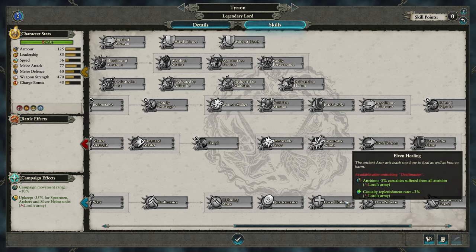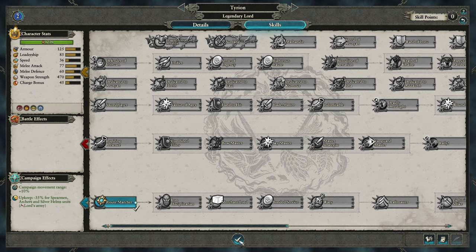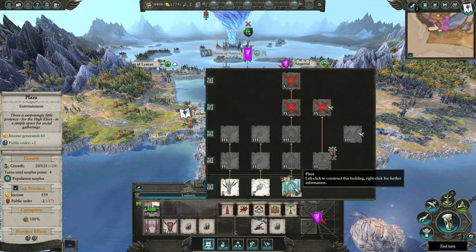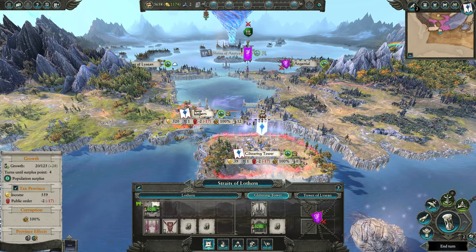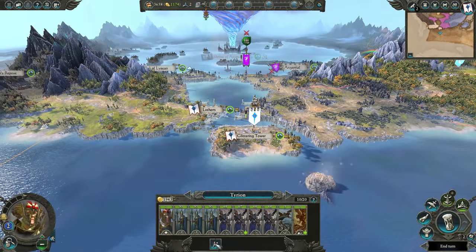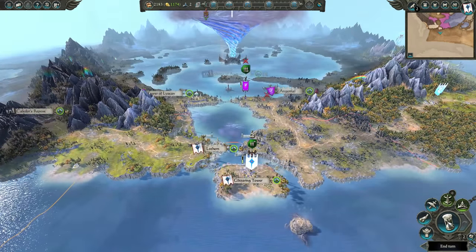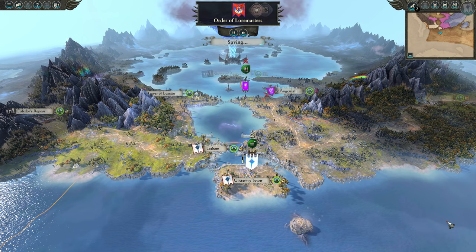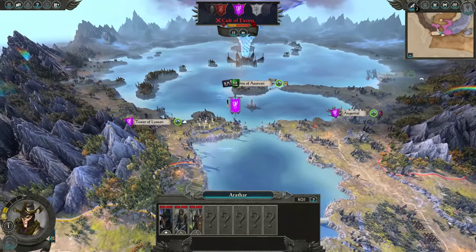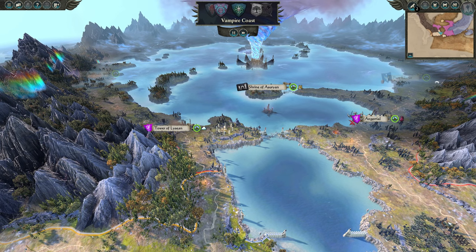I wouldn't suggest choosing any bonuses that give you more negative public order. The High Elves already have a very difficult public order situation — when they issue an edict of any sort, they can't get public order, they can only get growth. Go ahead and give yourself a public order building that gives a little bit of gold and a little bit of public order in your village. Make sure to produce some troops before you move on — you need to build troops every single turn because you're going to need it for the upcoming massive battles.